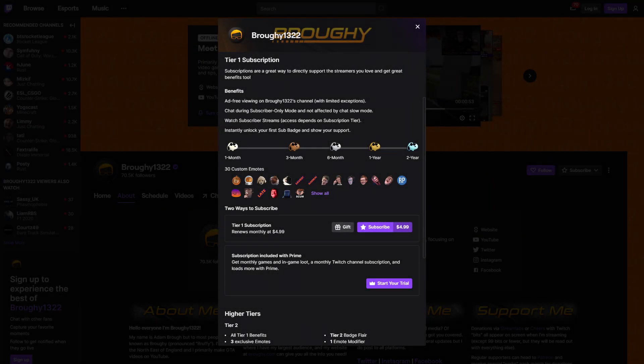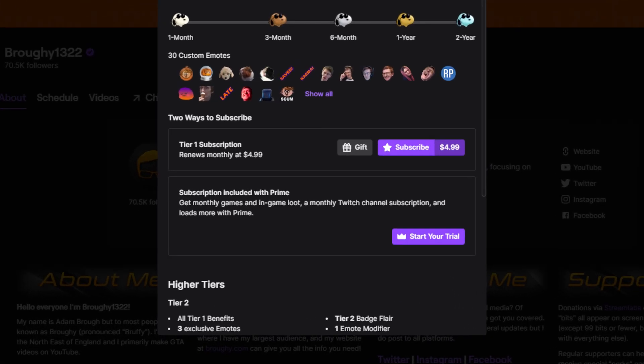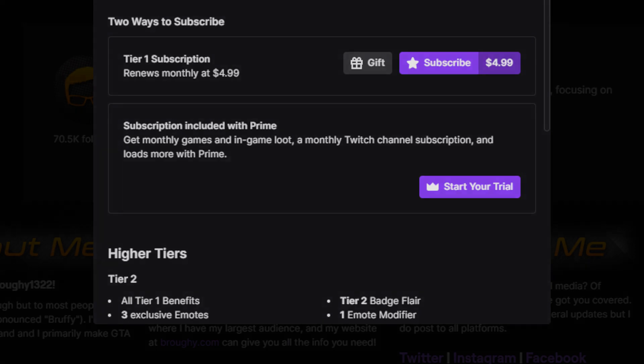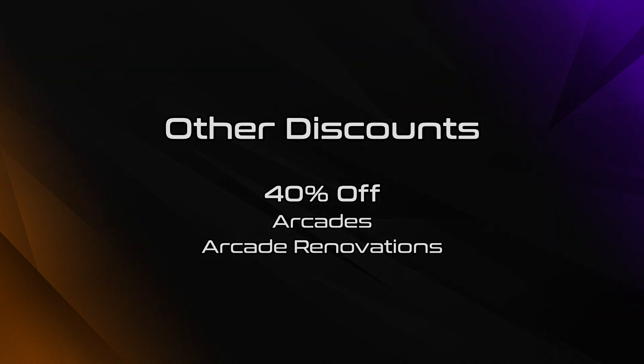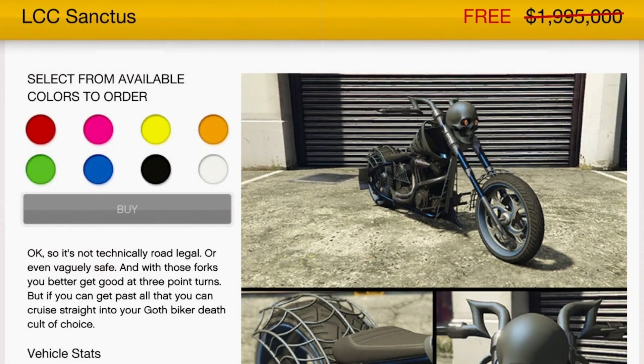If you do have Prime Gaming and haven't already, make sure you're giving your free subscription to a Twitch streamer each month — it doesn't have to be me, but you're basically supporting them with a $2.50 donation at no extra cost to you. Other miscellaneous bonuses this week include triple money on some Slasher adversary modes, plus double money on Halloween adversary modes and alien survivals. Peyote plans are also available alongside Halloween content, and there's 40% off arcades and arcade renovations. My deal of the week is the free Prime Sanctus, just like last week — the regular deals aren't doing anything to challenge that.